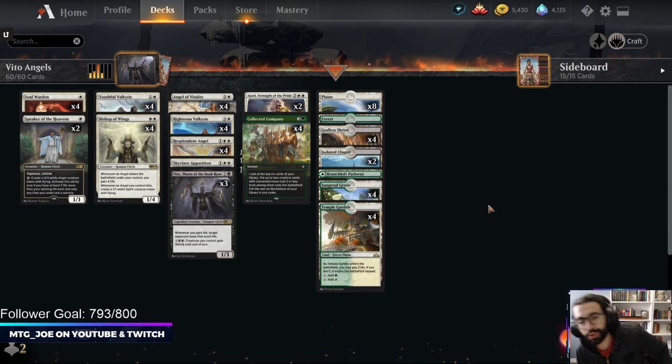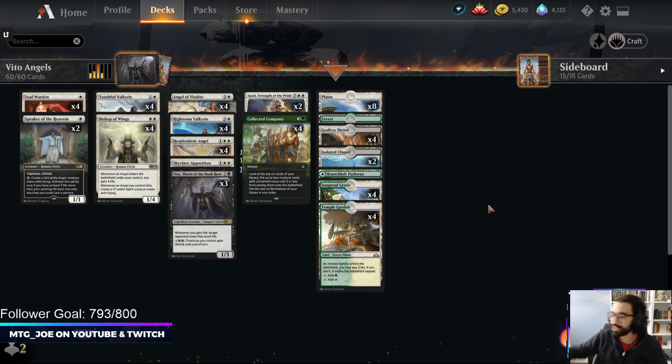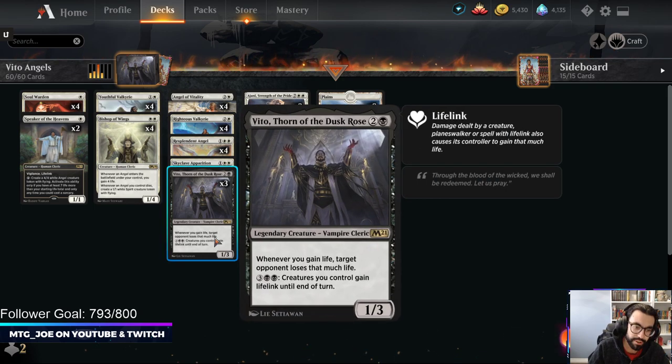Welcome back. MTGJoe here and today we are going to be testing out some historic angels. This time it is an Abzan version - green, black, white - and credit for the deck goes to sandstorm846 on Twitter. This individual got number one Mythic this month with the deck. It's basically a Collected Company angels deck which has been quite popular in historic, but they're splashing Vito, Thorn of Dusk Rose. The deck is a life gain deck, and when you gain life, Vito drains your opponent of that much life.